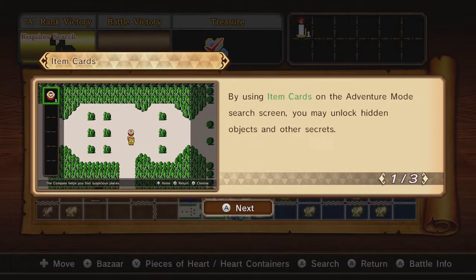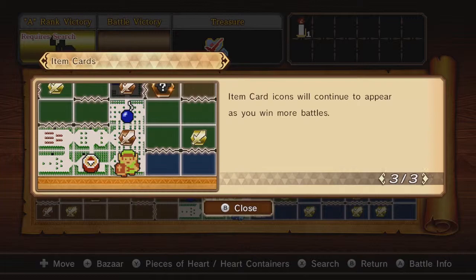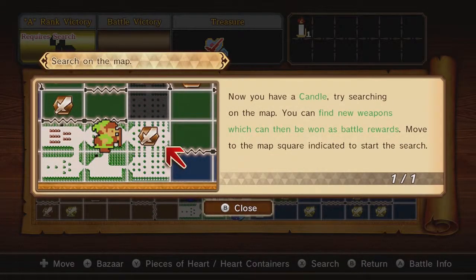So now we have an item card. By using item cards on the Adventure Mode search screen, you may unlock hidden objects and other secrets. You gain item cards by winning battles marked with item card icons, such as the compass or bomb. Your item card icons will continue to appear as you win more battles — they do reappear, so don't worry. In Hyrule Warriors Definitive Edition, you actually have the opportunity to buy item cards once you've unlocked them, which is an easy way to get Adventure Mode maps unlocked.